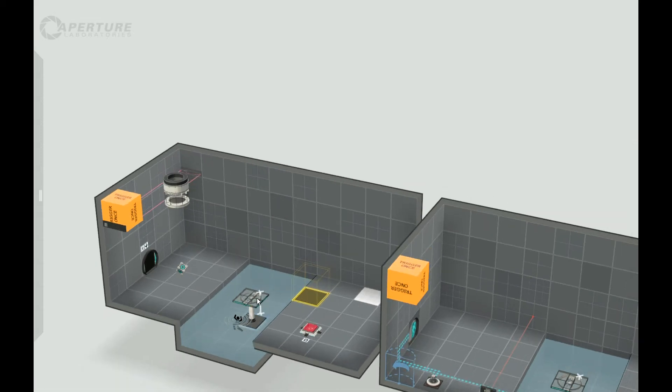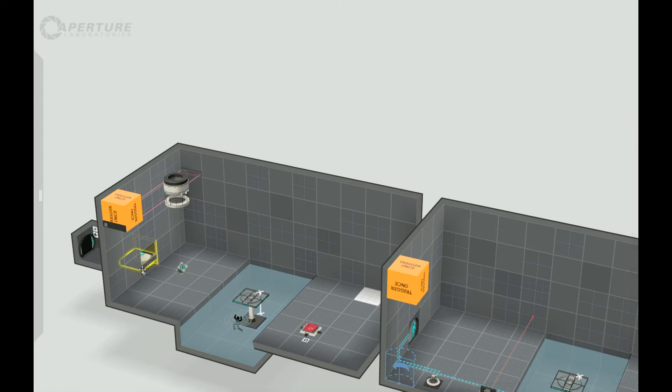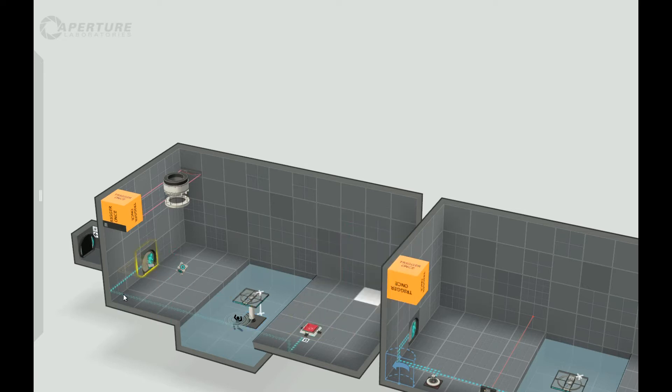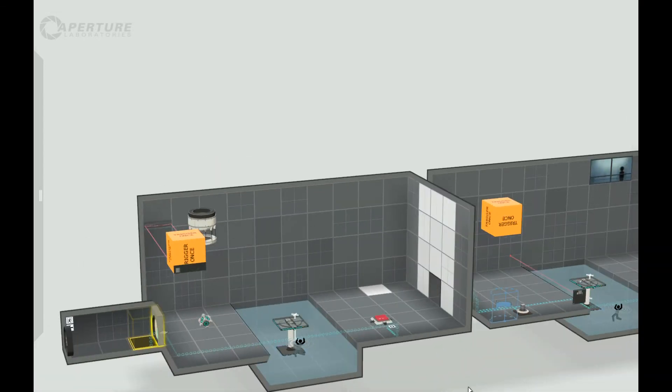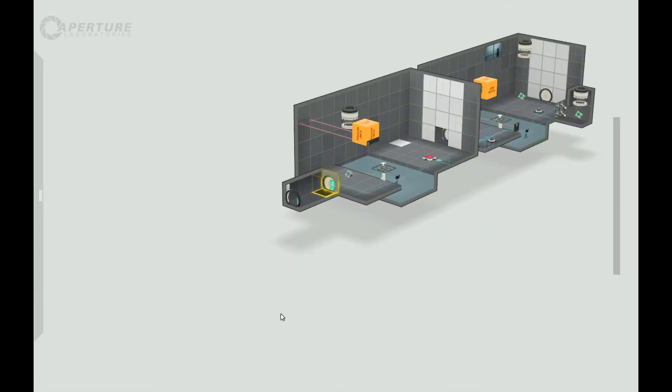This button here that sends the ramp down is also connected to the door. So the idea was: Rage would jump over to get the cube - if he portals he dies. He sets the cube back, which opens the door but sends the platform down so he can't jump across. He then needs to portal at maximum velocity and send himself across to the other side. Chamber 2 done.